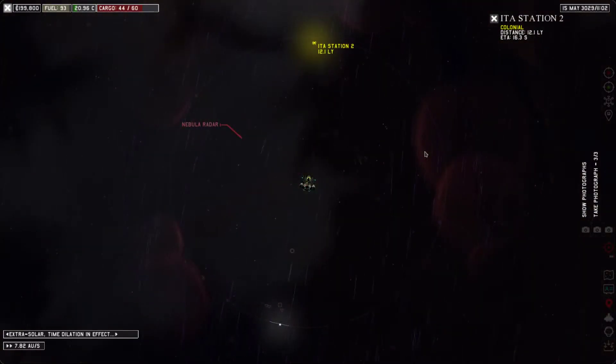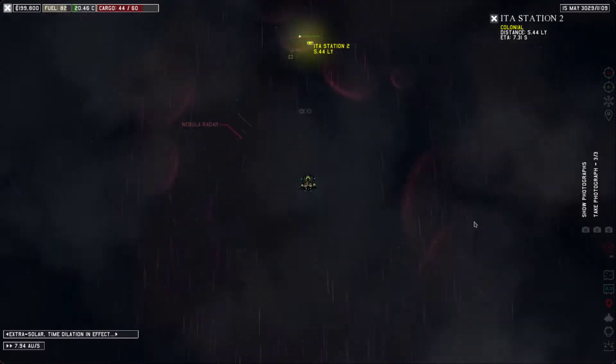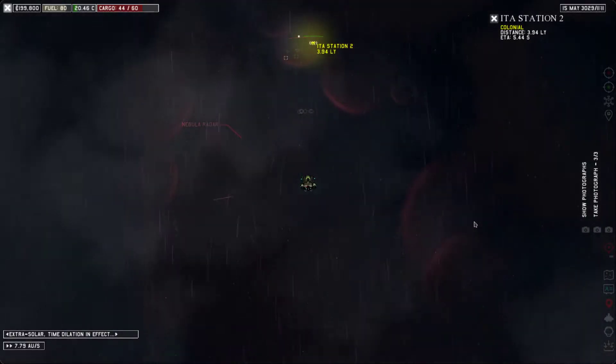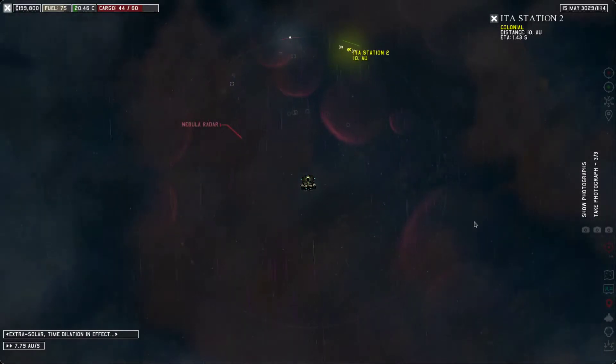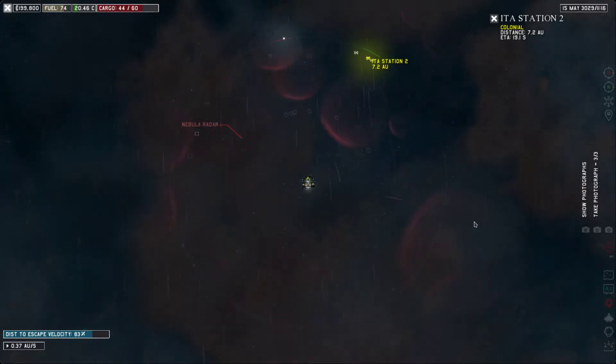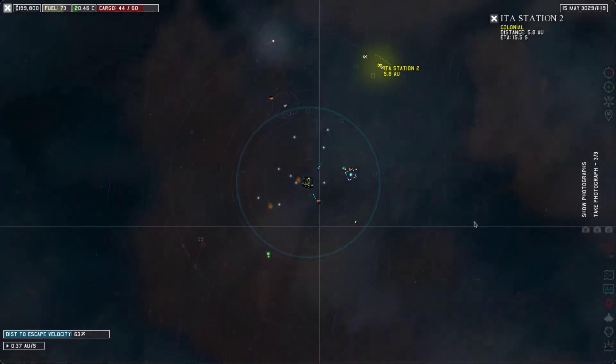Nebula radar should not have any problems. I think we go straight at Eda Station — we should be good. Soon we got the pictures they needed. Actually headed straight for the nebula, but Eda Station's inside — before I even get there, I think. So we're good.